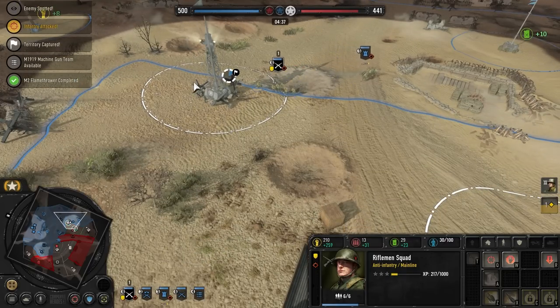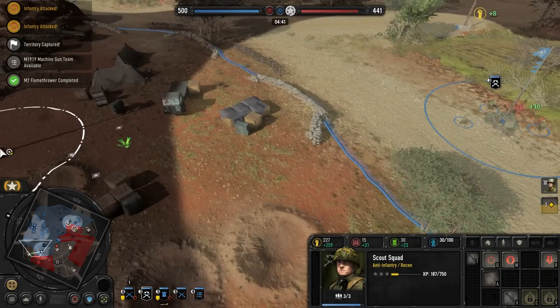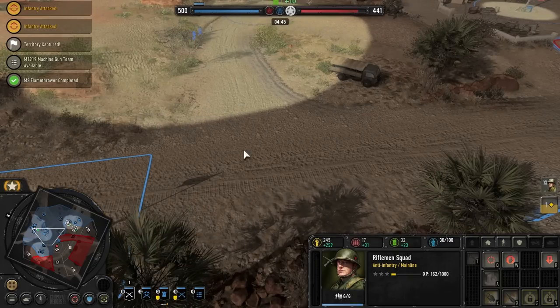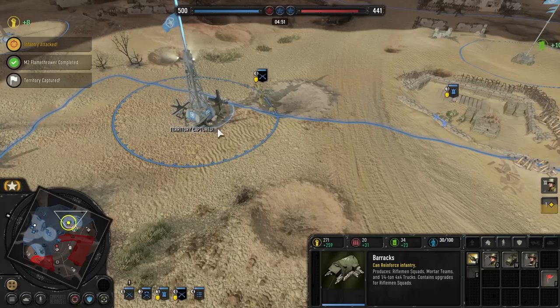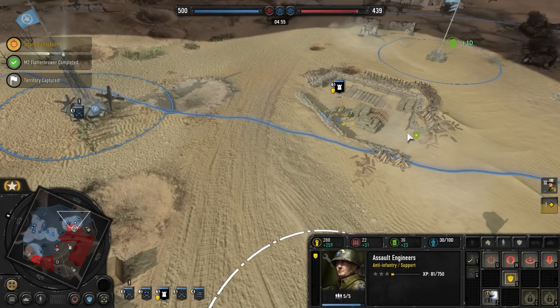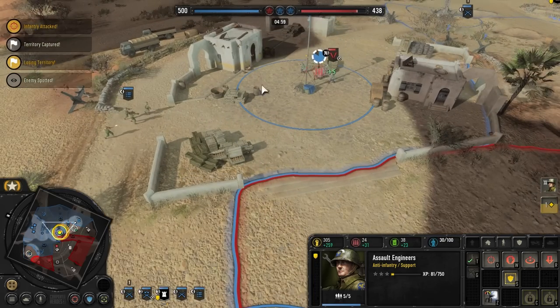We can kind of get in the ruins there and get the other ammunition point. He's going to be tough to uproot from that building — really, really tough. Engineers with the flamethrowers can honestly just sit here and camp. They can pop out and do some really solid damage.